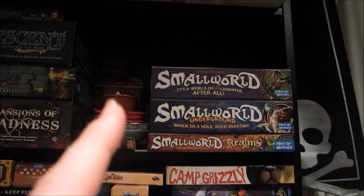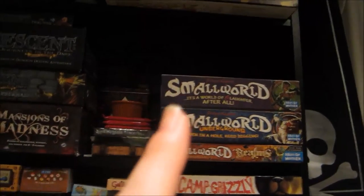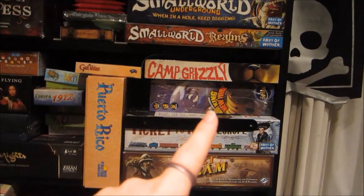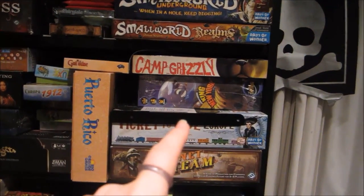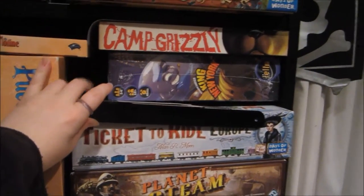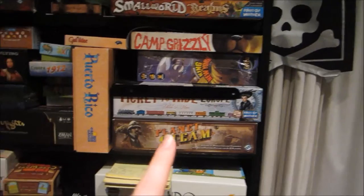It's the same idea, just different cards. Small World, Realms, Small Underground, Small World — it's a world of slaughter after all — definitely one of my favorite games. Then I've got Camp Grizzly, King of New York — we didn't buy King of Tokyo. And then you can't really see this piece right here, it's Ticket to Ride Europe, which is one of my favorites of the Ticket to Rides.